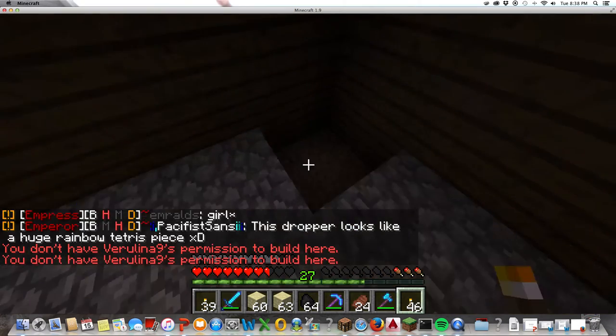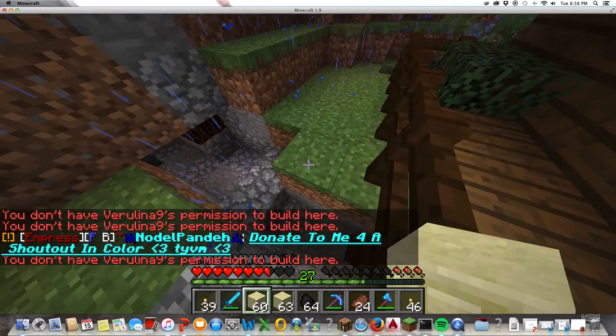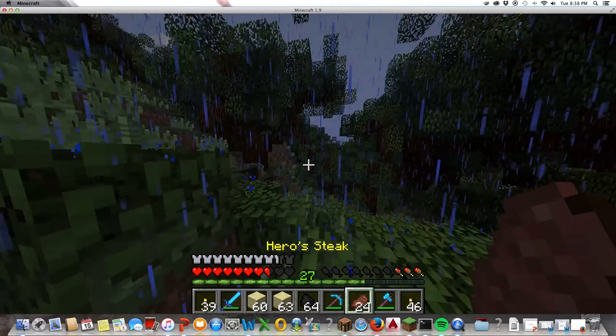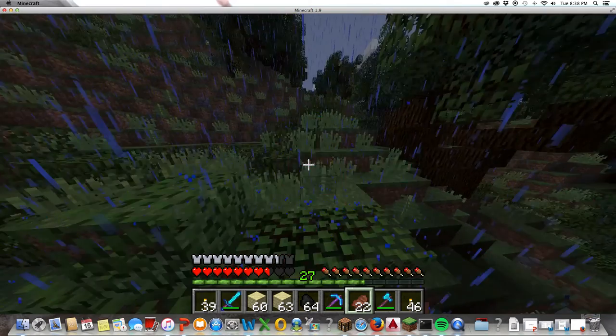I once found a giant house where the whole front was unclaimed, but the back where all the chests were was claimed. That's why I only ended up finding a diamond sword with a weird name — someone had deliberately left it like that.